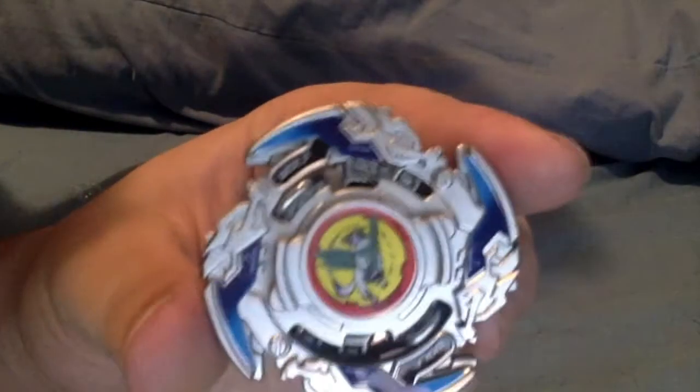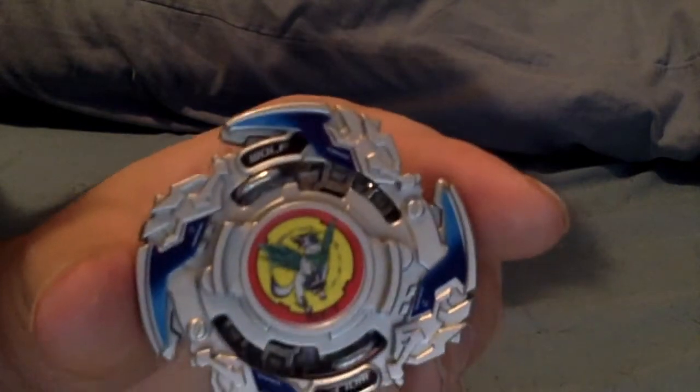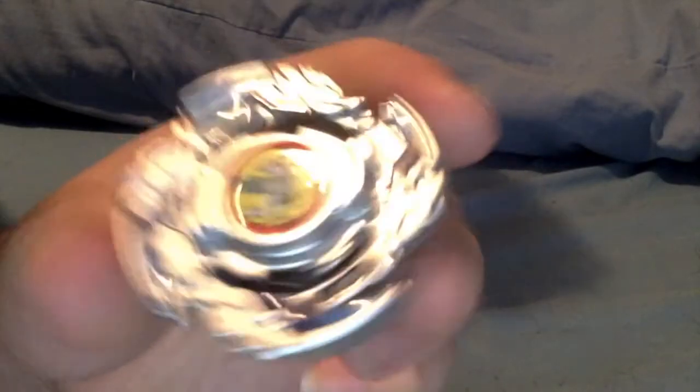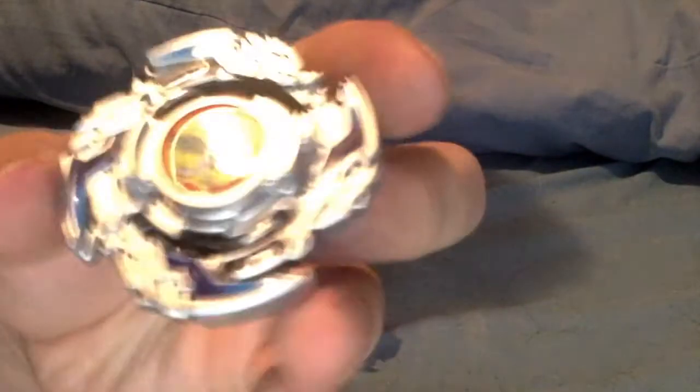And Wolborg probably has the best stickers of them all, even though it's probably the worst bay. Looks really nice — gives you that plastic gen feeling. It's not gonna be very good though: it's incredibly light and the driver has a very weak spring.